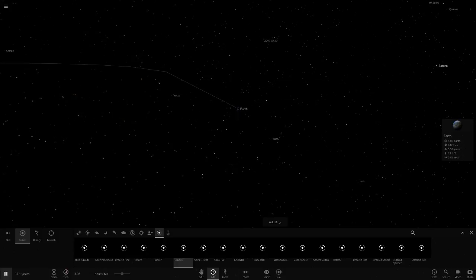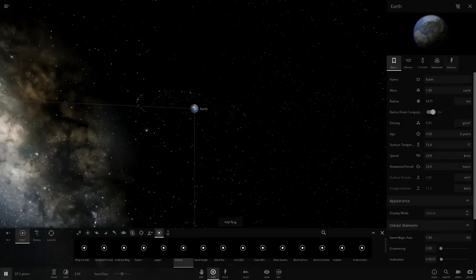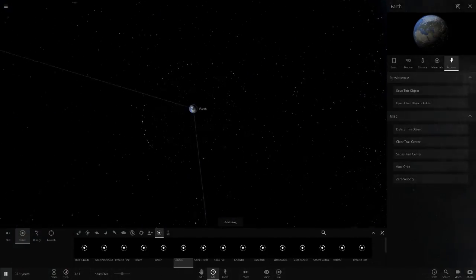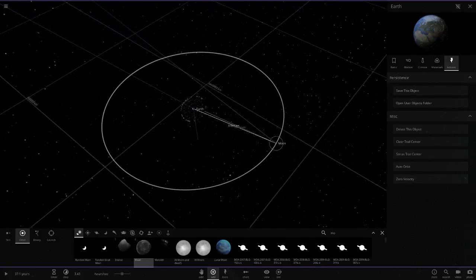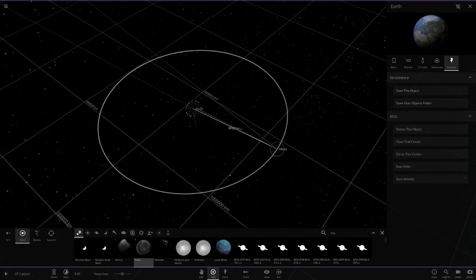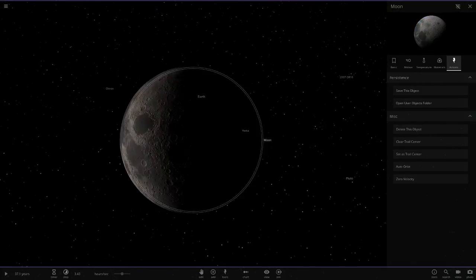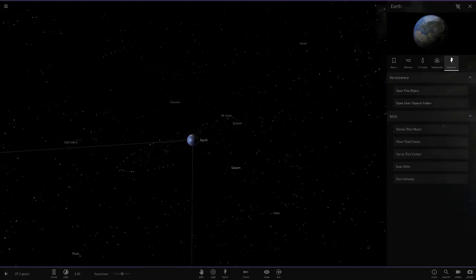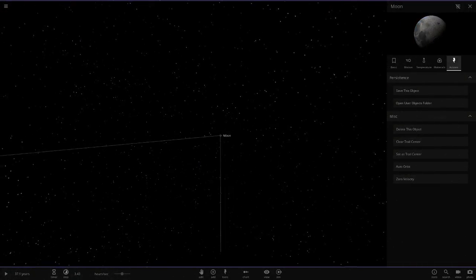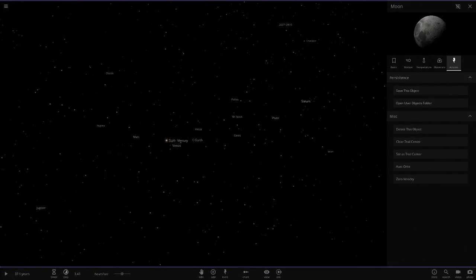We'll add the Moon in around Earth as well just to see what it'd be like from the Moon's perspective. Let's add the rings once and then twice. I'll add the Moon in manually - I don't really know the exact distance but I'll estimate it. It's not going to be completely perfect but we'll get a decent look of what Earth will look like with rings.